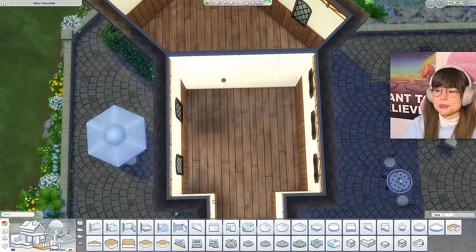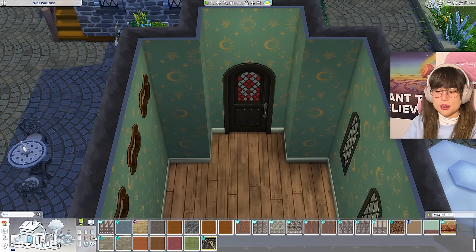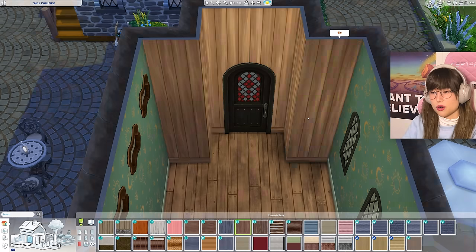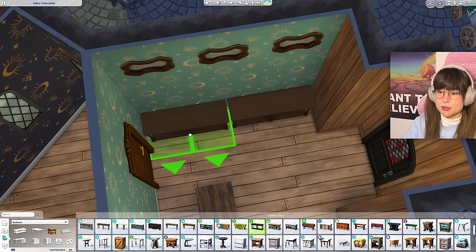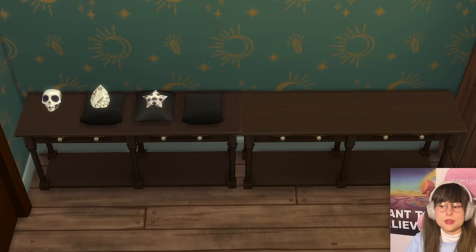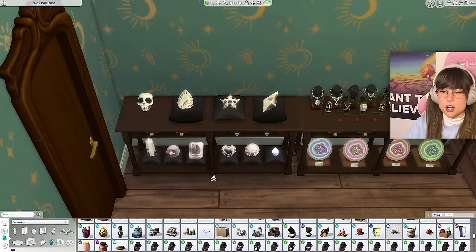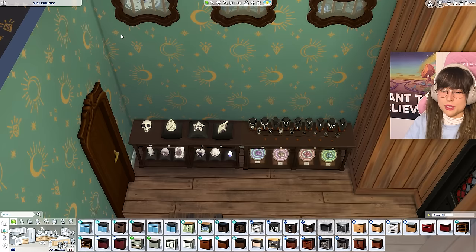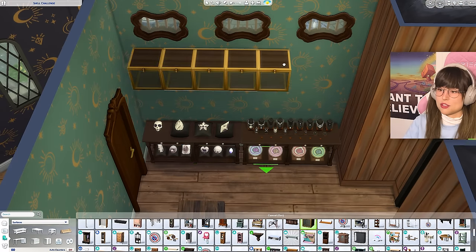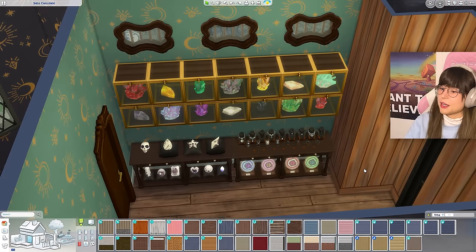For the crystal shop, I'm creating a wall to separate the shop floor from the back room. Using wallpaper from the Crystal Creation pack for good vibes. We need a register, some tables for crystals and jewelry, geodes, and display cubes above with crystals and metals of all shapes and sizes. I'm beginning to like this vibe!